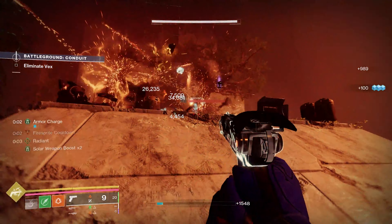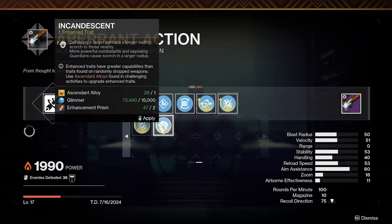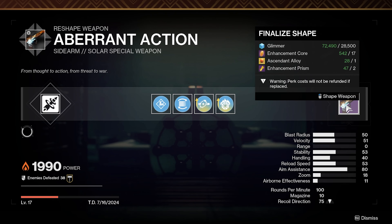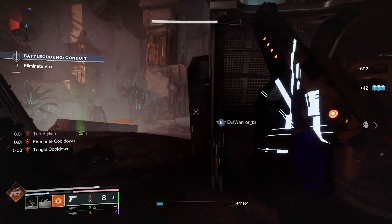But the real star of the show is Aberrant Action, which is a weapon you'll want to get with Heal Clip and Incandescent. Heal Clip will heal you after a kill, and Incandescent will apply the Solar effect Scorch to nearby enemies. In practice, this sidearm slaps.